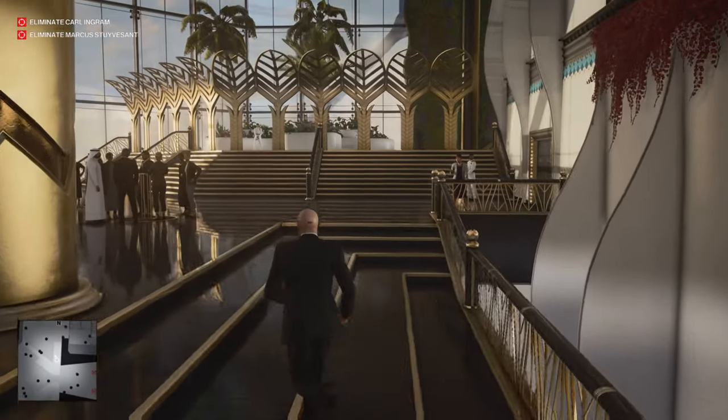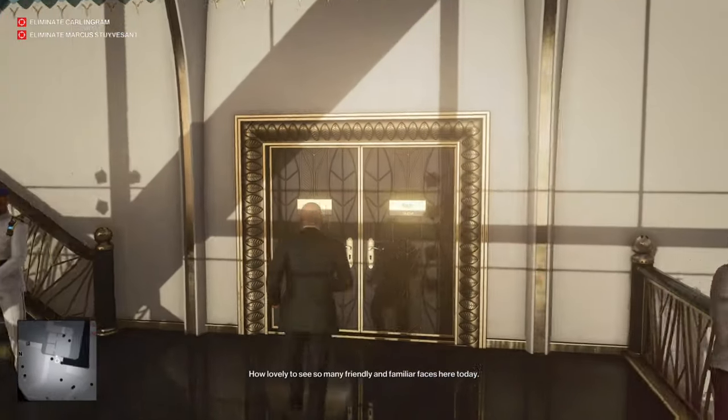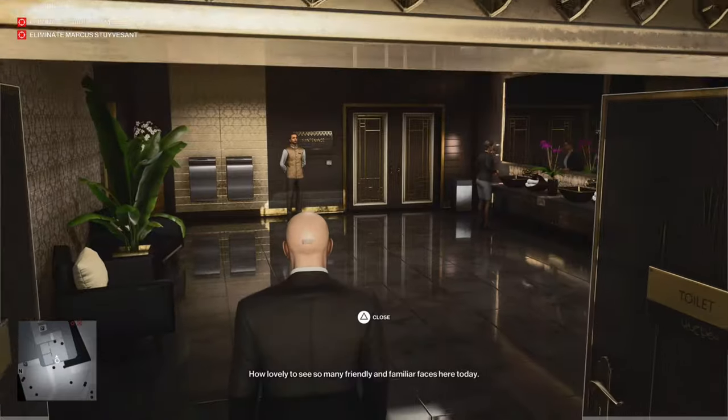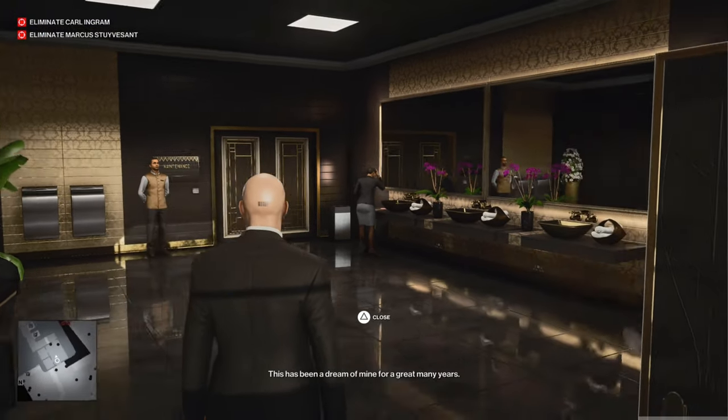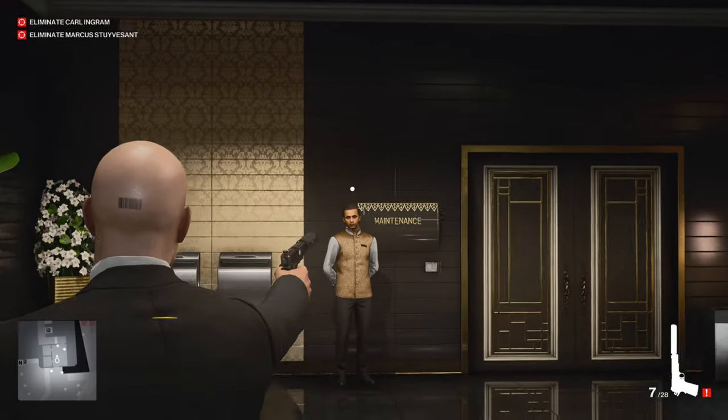The first thing that you want to do is head over to the bathroom and lure in this security guard to take his disguise. So let's go and do this.